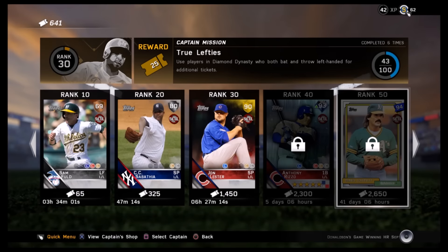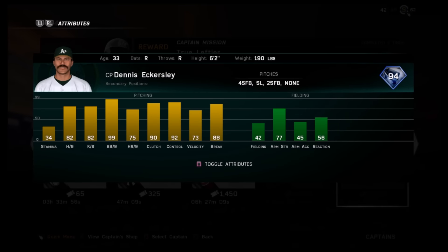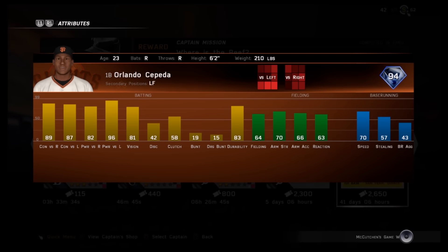On to the rank 50 for Hosmer, we have a 94 diamond Dennis Eckersley: 82 hits per 9, 82 K per 9, 90 clutch, 92 control, 88 break, 99 walks per 9. So hitting the meter should be almost automatic with Dennis Eckersley. Unfortunately, two fastballs and a slider — not exactly what you're looking for in pitch types.